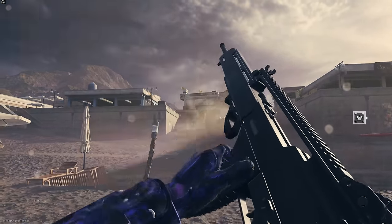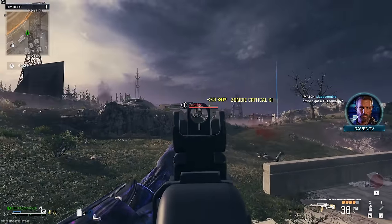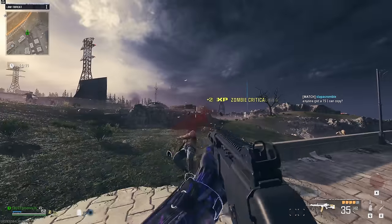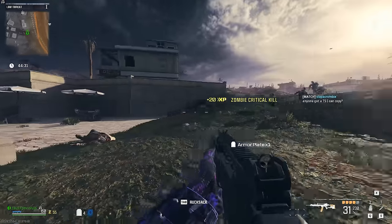Last and probably least is the DM-56. You can equip the Holger 556's conversion kit to this gun, but whenever I tried to use it in zombies, it didn't work. When spawning in with the attachment, it would just remove itself. So maybe it'll work in the future, or I'm just more dumb than I thought was possible.